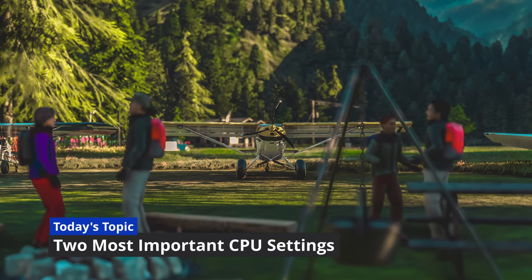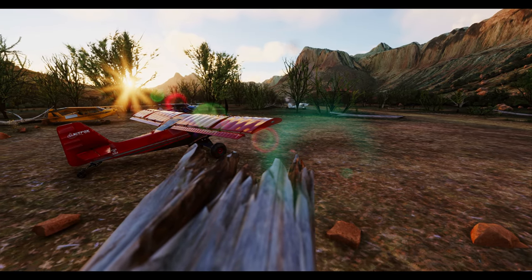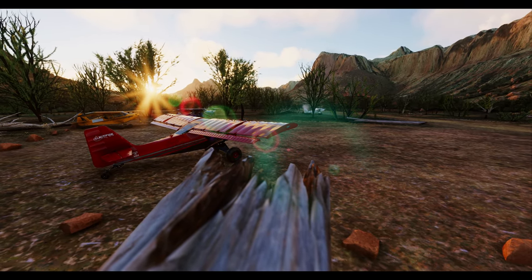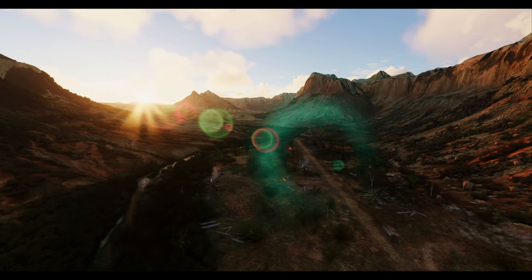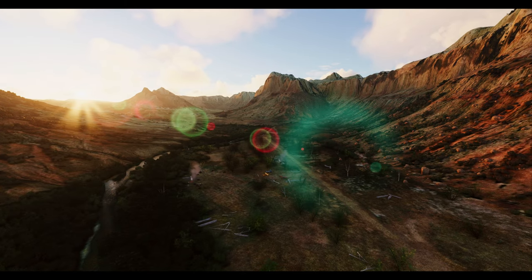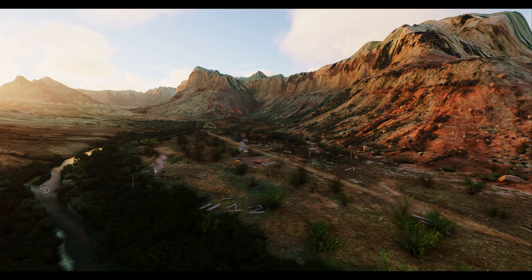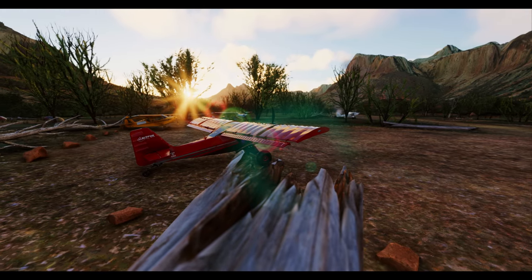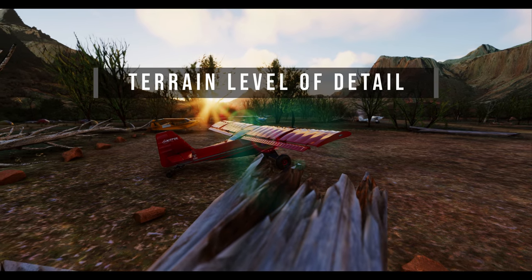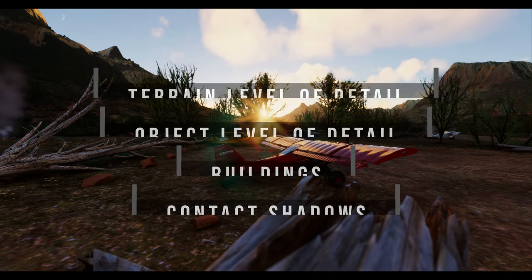Today's topic is about the two most important settings for CPU performance. Microsoft Flight Simulator is no slouch — it tests the metal of even the most beastly rigs. While we're not aiming for the blazing speeds of a first-person shooter game, we do want to hit that sweet spot of 30, 45, or even 60 frames per second consistently. Let's talk CPU hogs: terrain level of detail, object level of detail, buildings, and contact shadows top the list.